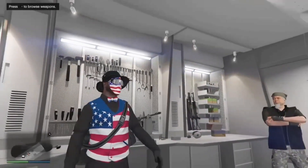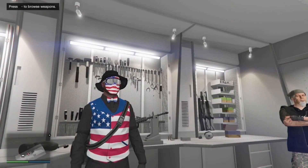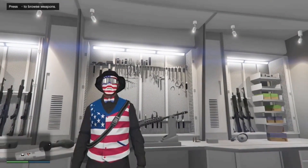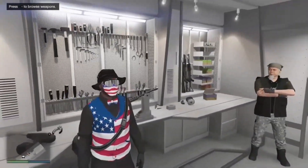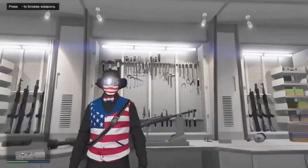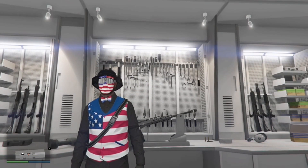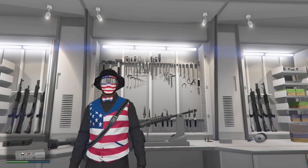Welcome back to another GTA 5 Online video — you are now rocking with the official Empire. Today we're going to be taking a look at all of the Independence Day content that has been released into GTA 5 Online. There's a ton of stuff — new clothing, old clothing, and a new supercar that's been released into the game. Sit back and enjoy as I showcase all the content.